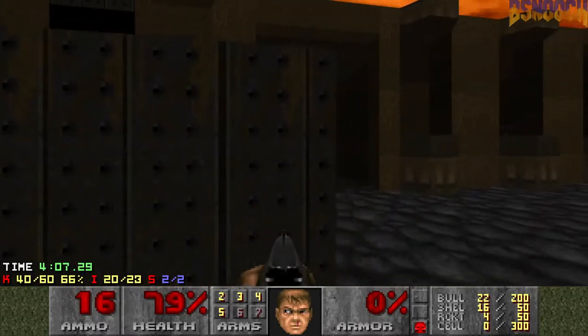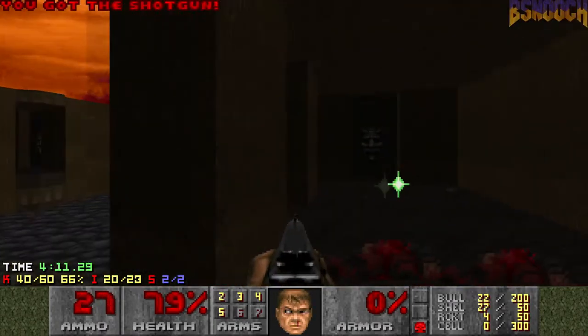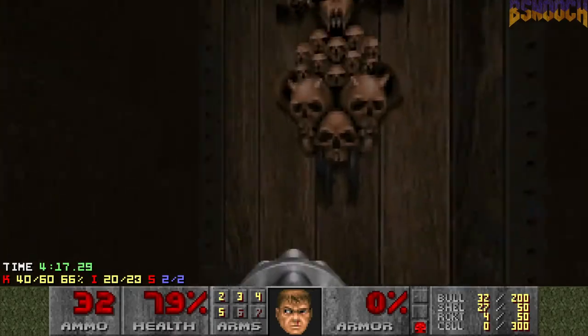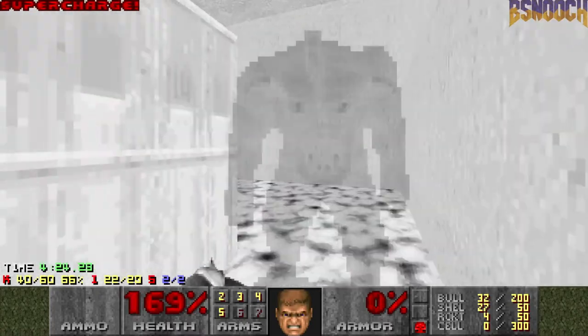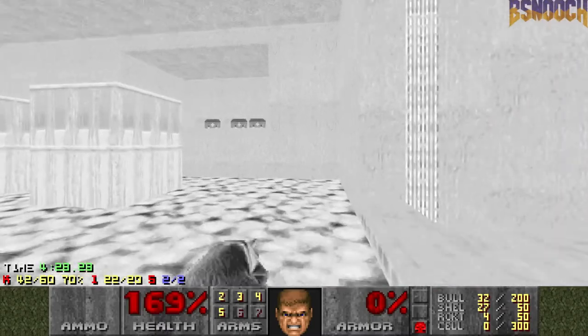Drop the lift and ride it up. Go to the other side, hit this one, and then get the heck out of here. Now we're gonna go for the invulnerability in here. So just go straight to it. And then let's punch these guys down.